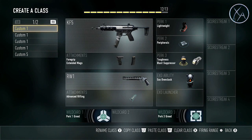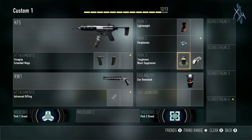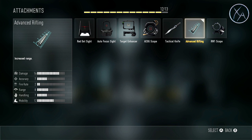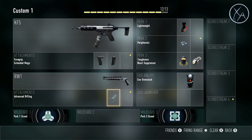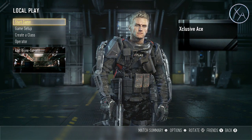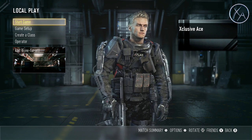Now the next thing is we want to create a class. It doesn't really matter what you use as far as perks, gun, and everything. The only thing I want you to definitely use is the RW1 pistol — you can use whatever attachments you'd like on it. I'm going to use advanced rifling to give me a little bit more range. Everything else is really up to you. I wouldn't use any grenades though because grenades will just ruin your rhythm and your flow. So just use any perk you want, any gun you want, any attachments you want, but you want to have that RW1 pistol. That's the entire setup.